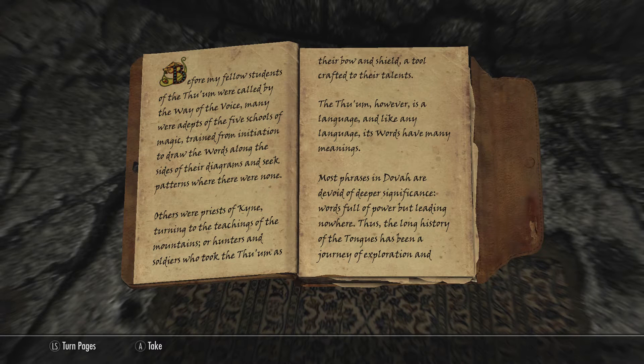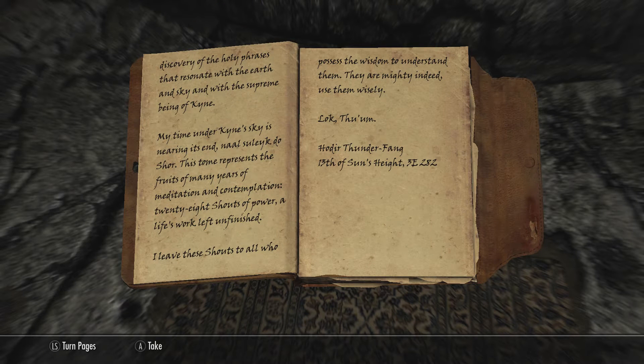In the library itself I found a book which gives you a little backstory on the new things the mod adds in. It's basically written by someone who says that people forget the meaning of shouts and there's a spiritual side to it as well — meditating can unlock more shouts and make them more powerful. Flicking through the book you'll see it's got a list of the shouts that you can use.